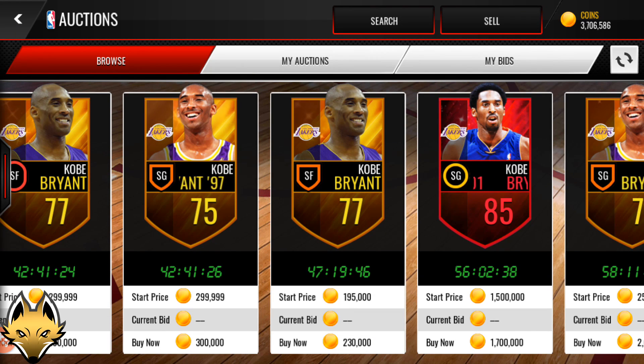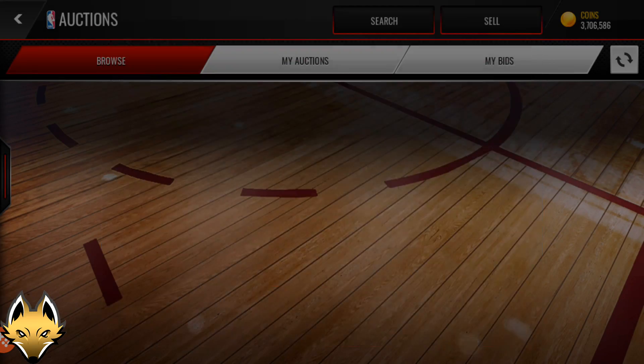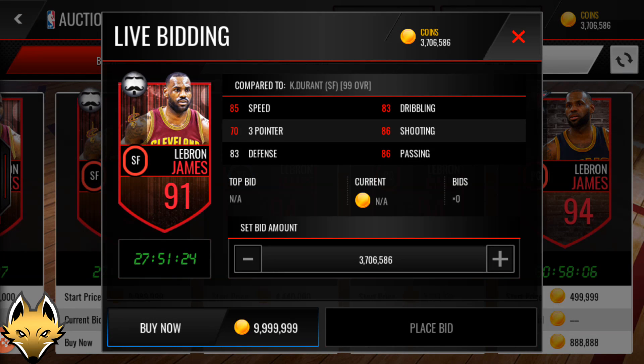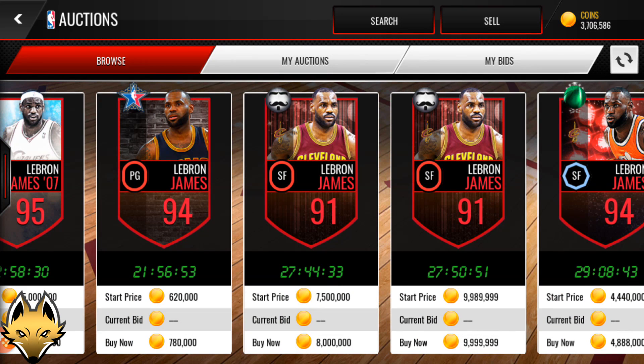At number eight is the Movember 91 LeBron James. I actually found him on the auction house right now — one of the few times I've seen this Movember card. He's very, very rare. There's one up for 10 million coins. The Movember promo was a very small promo where you could only get cards from packs — I think the packs may have required NBA cash — and LeBron James was the second most rare Movember card. There are only two listings up right now, and I'm pretty sure the same person listed both within five minutes of each other.